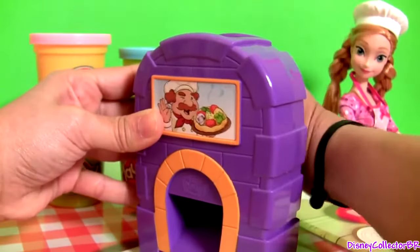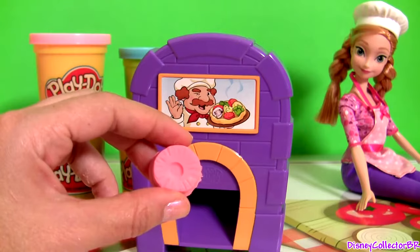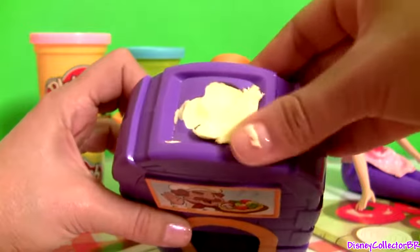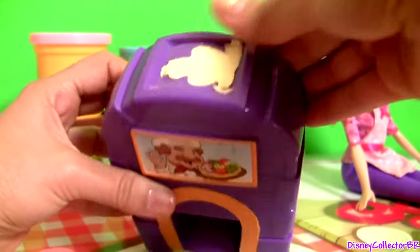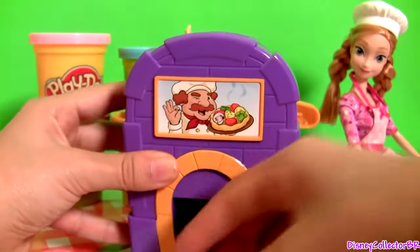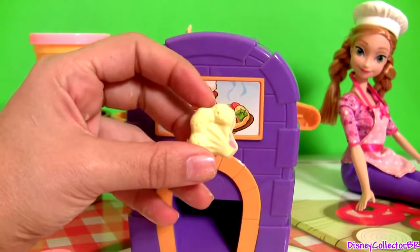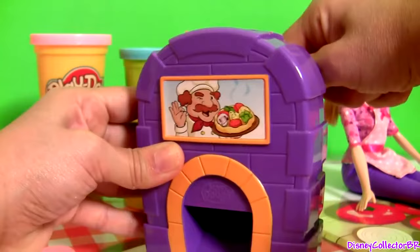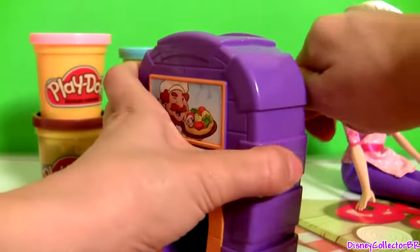Let's make a tomato. And you see our toppings come out from the oven, and we can just keep on molding. Here we have broccoli — I should have made this green, huh? And our tomato just came out.